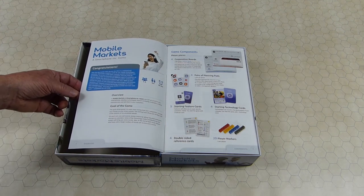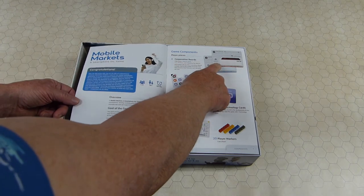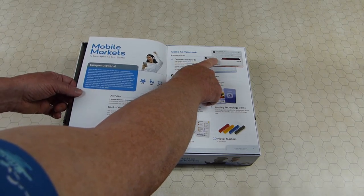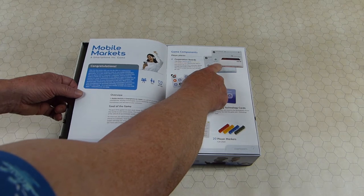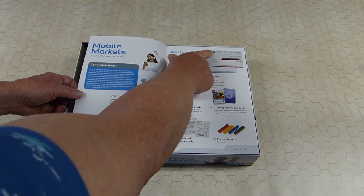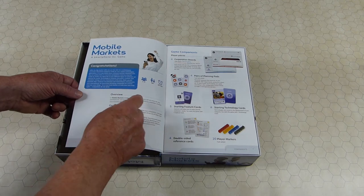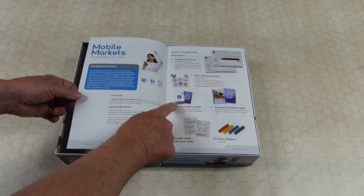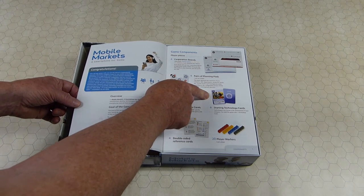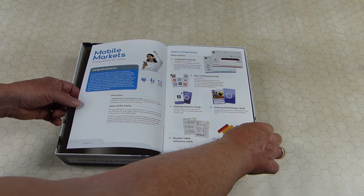You have to cover up at least one spot, and each covered spot is also a production. On your corporate board, you'll have the cost of producing a phone — which is basically one — and then you'll add features. As you add features, they might cost money, but if you add a third feature it definitely costs more money. Then you'll calculate how many you produce. You start with one feature available: a technology card, a special bonus thing, and a reference card. There are also player markers, five per player.